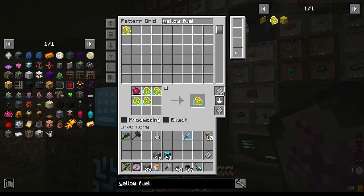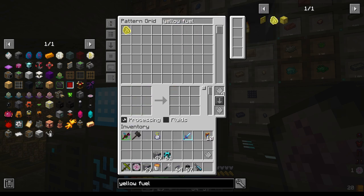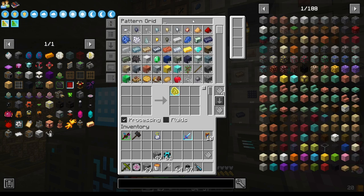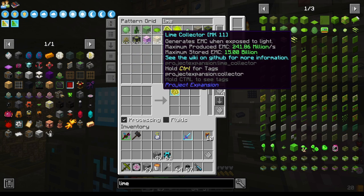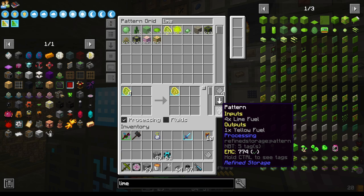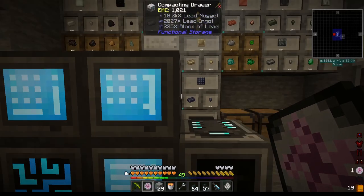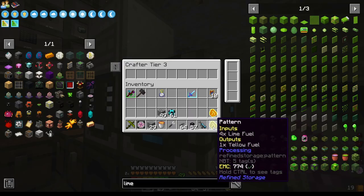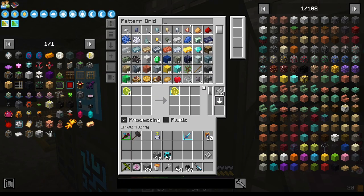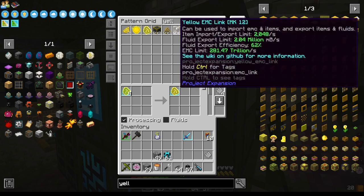We want it processed. We might have to do it this way. Yellow Fuel requires Lime Fuel — two, three, four. Put it in there like that, press Create, and now we can put that in there. We should be able to now make yellow fuel.